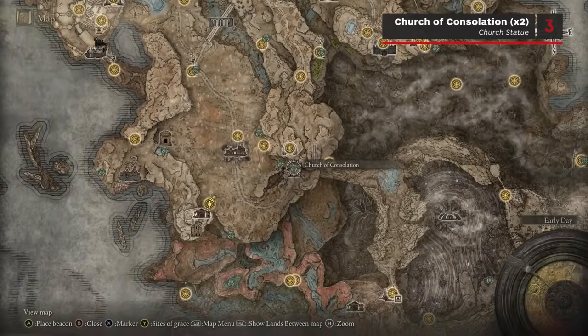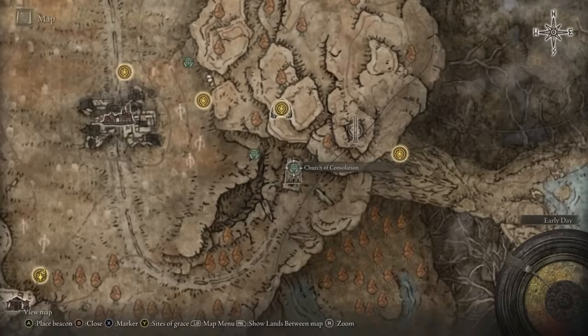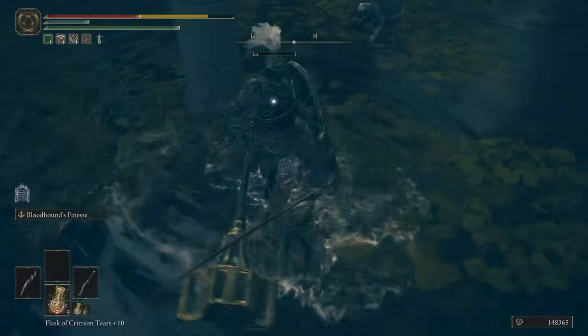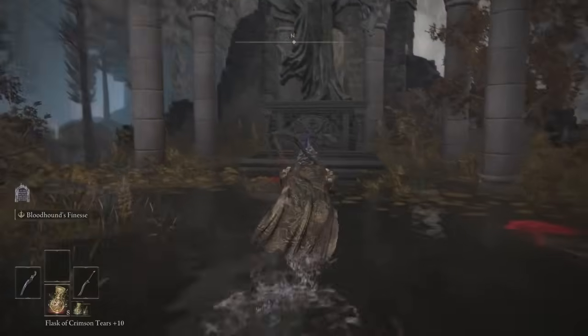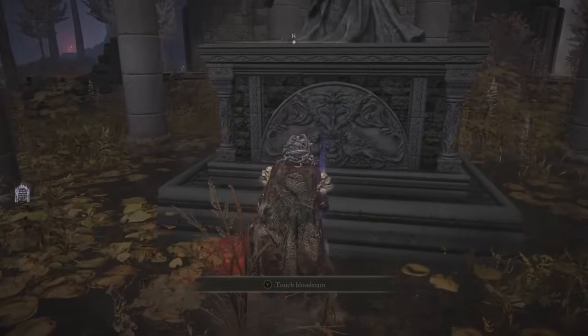For the next fragments, follow the main path south through Gravesite Plain, and a short distance after the Scorched Ruins it will curve around to the left. At the very end of the road is the Church of Consolation, guarded by a hammer-wielding Mesmer Knight. At the base of the statue in this church, you can pick up two Scardew Tree Fragments at once.